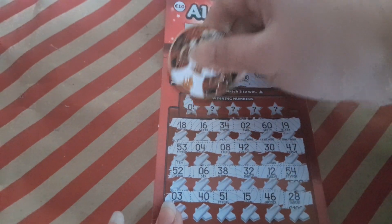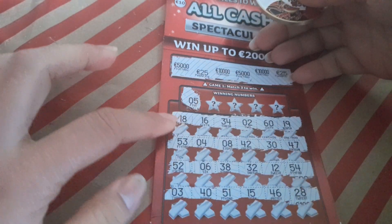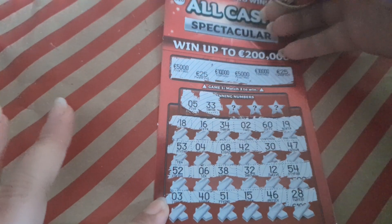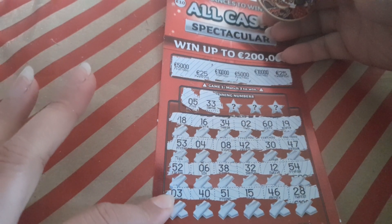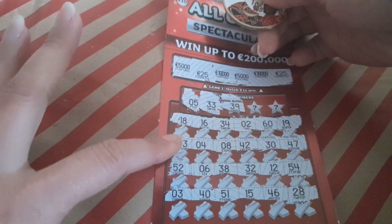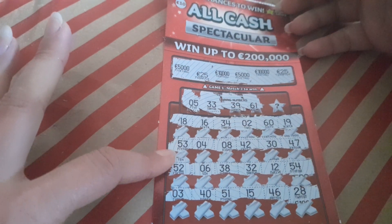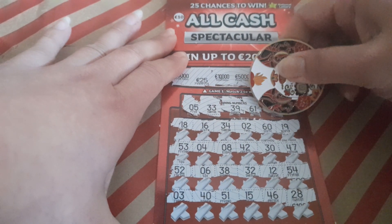First winning number is 5 — do we have a 5? No five. Next number 33 — we have 34. Next 39 — we have 32. Next 61 — no 61. And the last number, 49.